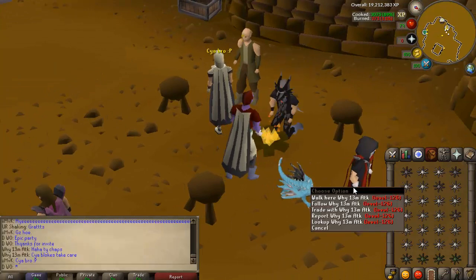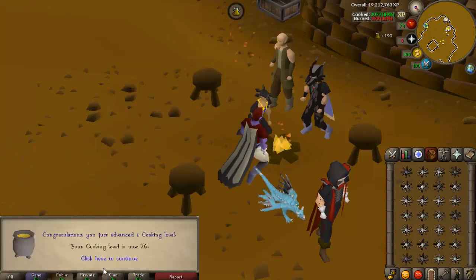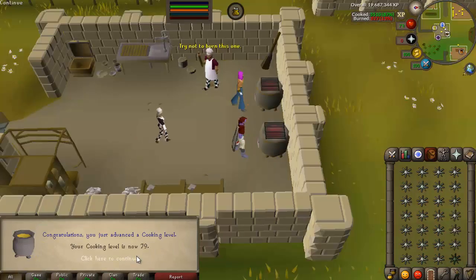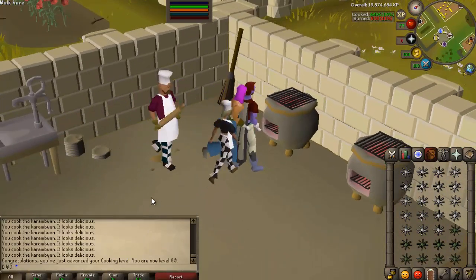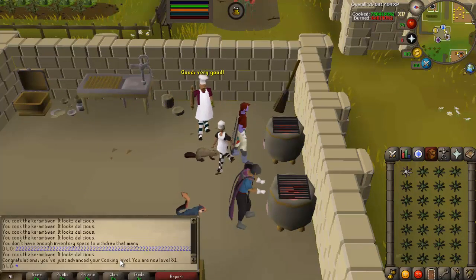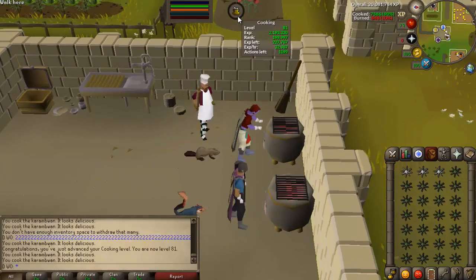Cooking levels continuing — 76, 77, 78, 79, and here we have 80! We can now cook shark. I can't remember an account I can actually cook shark on other than DarkScape. We still had karambwans left over — enough to get us to 81. Not unlocking a lot at high cooking. Maybe they should add more stuff in, preferably something other than fish.